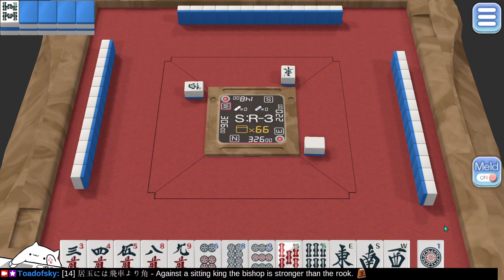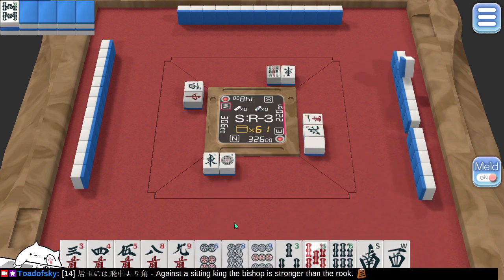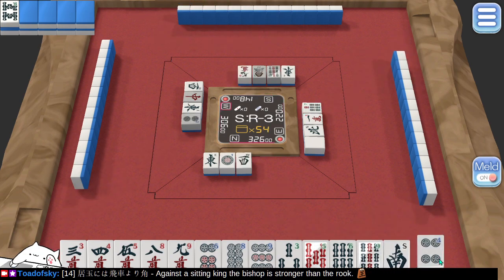Whoa — winds are already flying. This is south round three. I'm not in the east seat and I see an east wind out already. I also see a west player has discarded a west wind — I don't know why they would do that, that seems really crazy. East wind is of no use to me. West wind might be a good defensive tile later. Another east wind goes out. Pinfu looks unlikely — this nine sucks, the west sucks even more.